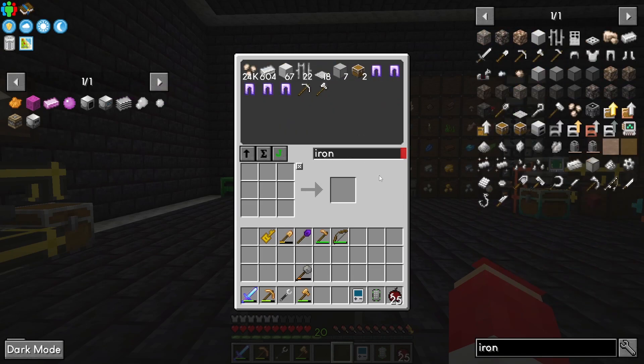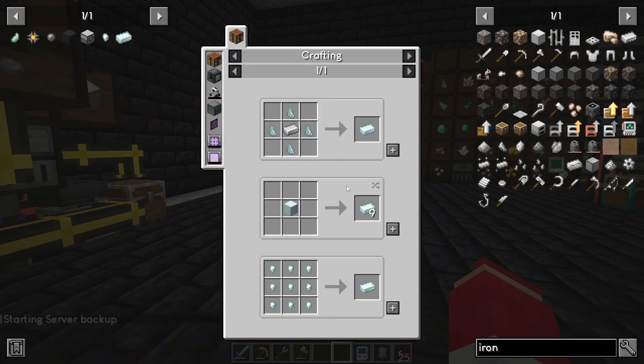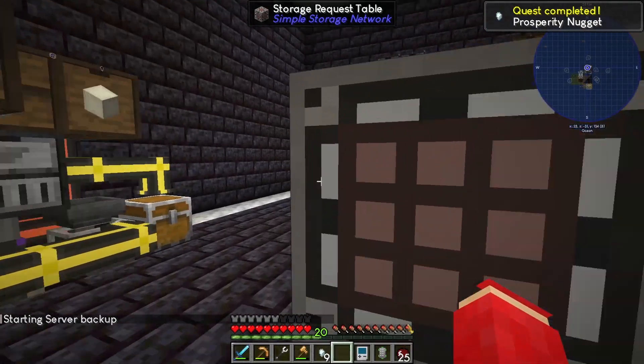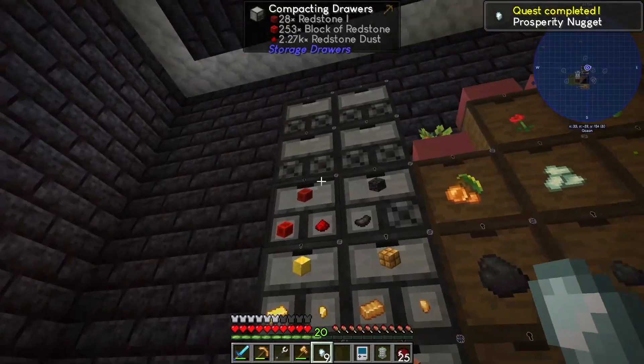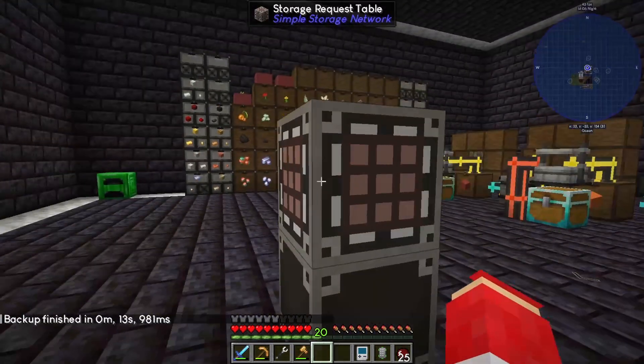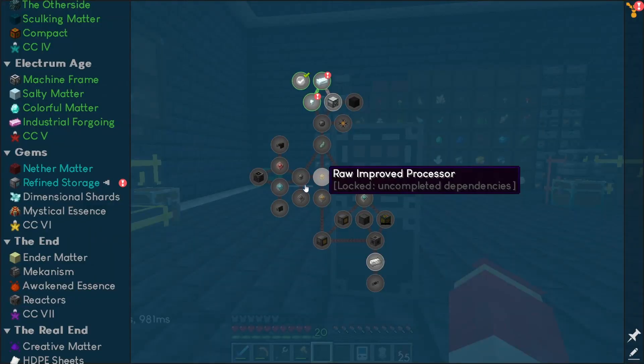All right, we got some stuff saved, just grab what we need at the moment and we'll get going in the refined storage. Obviously we can make another one of those because we're going to need a nugget. Let's grab a set of nuggets — I'm actually going to put these over in a compact drawer so we can have all the things stored up in the correct spot. That's two quests down.